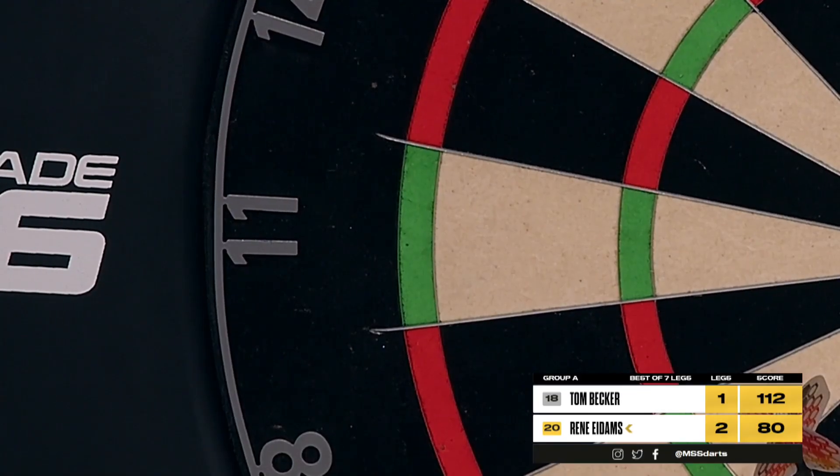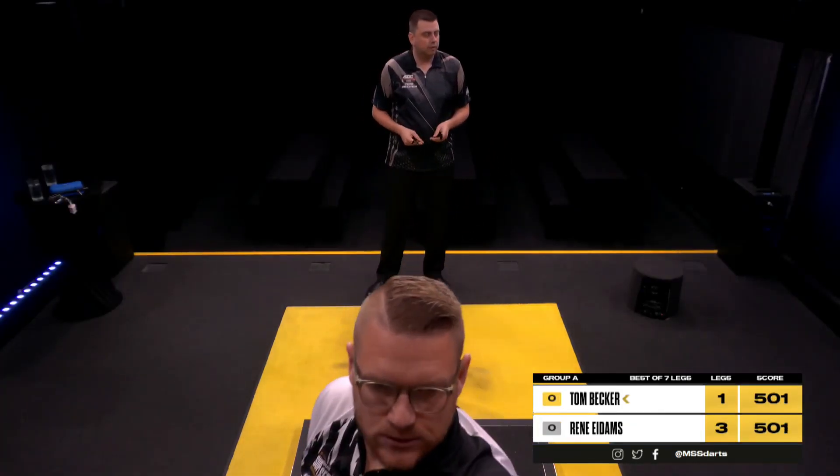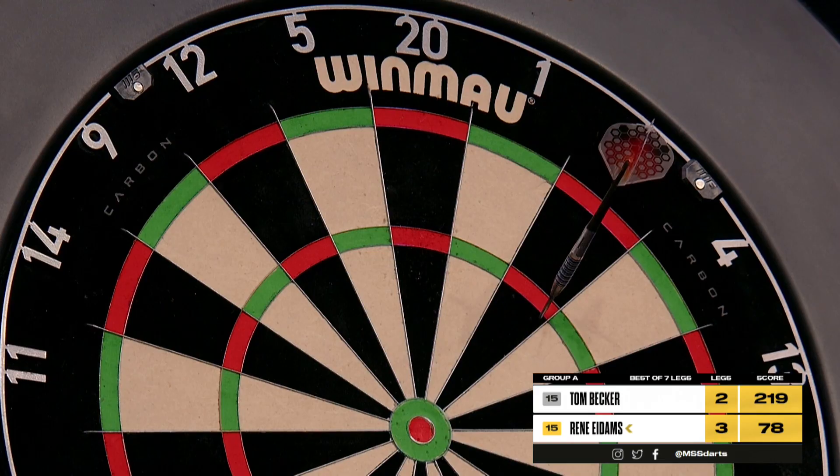Two 11s — this is a fantastic placement on the board. Don't like to leave it because the breakdown is such a nice double. Rene Idams, case in point — 78 — and he has looked so comfortable.